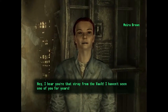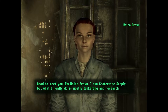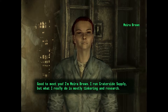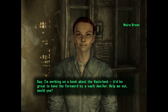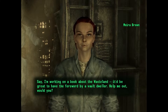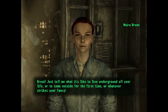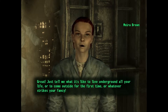'I hear you're that stray from the vault. I haven't seen one of you for years.' Which is hysterical. 'Good to meet you! I'm Moira Brown. I run Crater Side Supply. But what I really do is mostly tinkering and research. Say, I'm working on a book about the wasteland. It'd be great to have the foreword by a vault dweller. Help me out, would you?' Yeah, sure, why not. 'Just tell me what it's like to live underground all your life, or to come outside for the first time, or whatever strikes your fancy.'